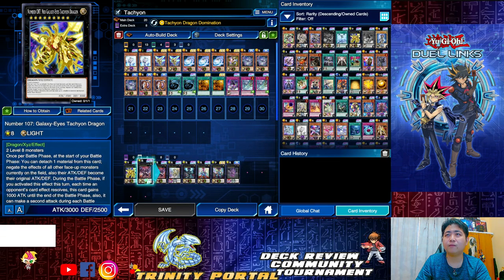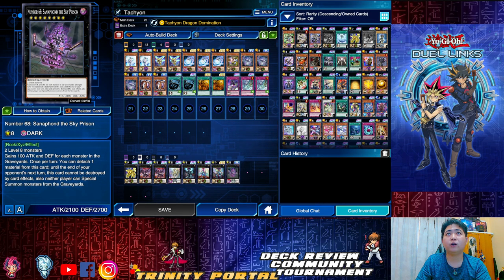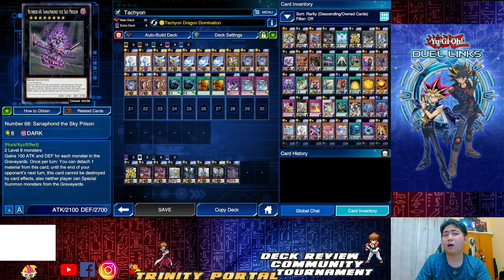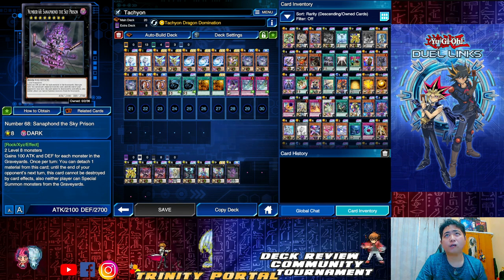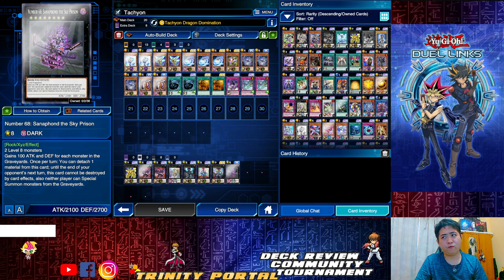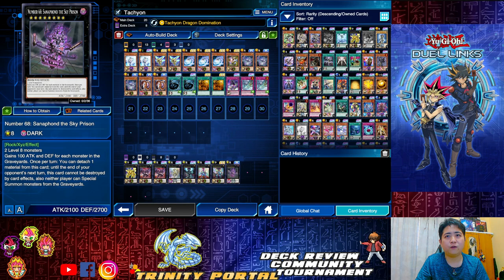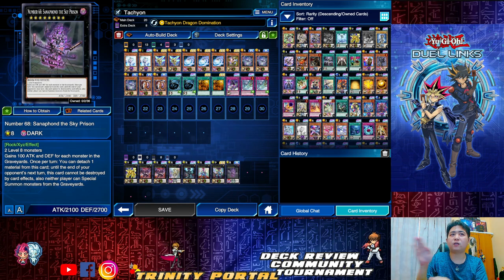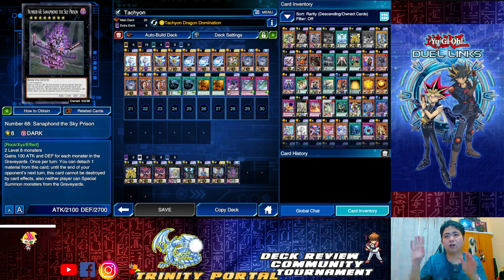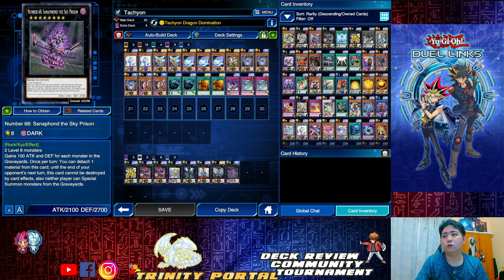Tachyon Dragon is also obtainable from leveling up. For Sanapon — it's good especially against Mayakashi. Against Shiranui it's not so good. If you're facing Mayakashi, Sanapon is an absolute good counter: summon it down and it blocks everything until the end of your opponent's next turn, meaning they literally cannot keep summoning from the graveyard to the field.